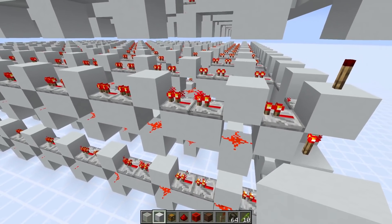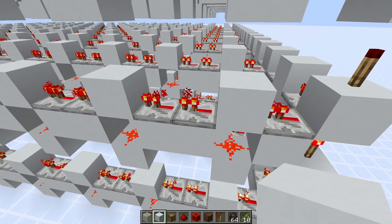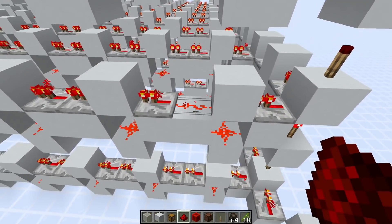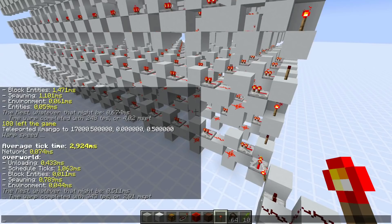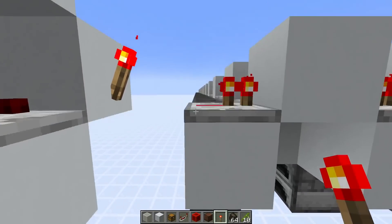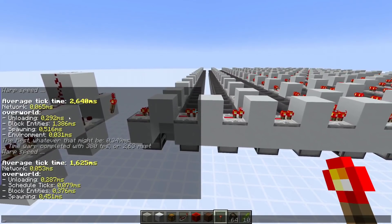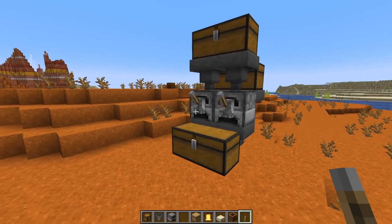Testing whether using another dust instead of repeaters would be even better - the answer seems to be no, it causes slightly more lag than repeaters. For a final comparison with an actual furnace system: two furnaces, a hopper on top, and this repeater line in between. Without locking the total lag is 2.6 ms, and with dynamic locking it's down to 1.6 ms.